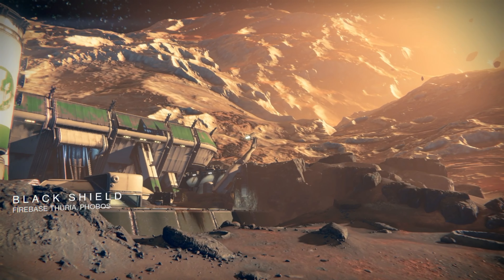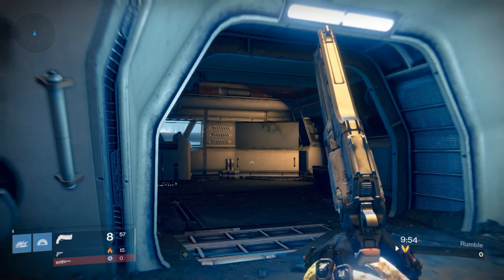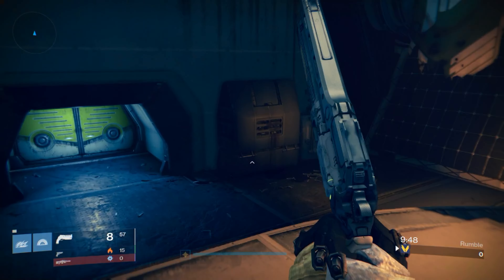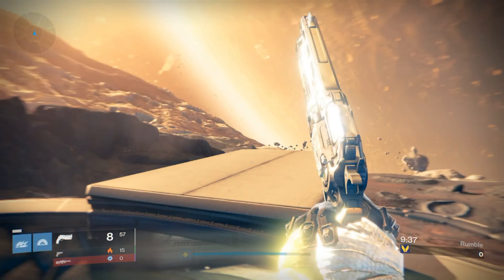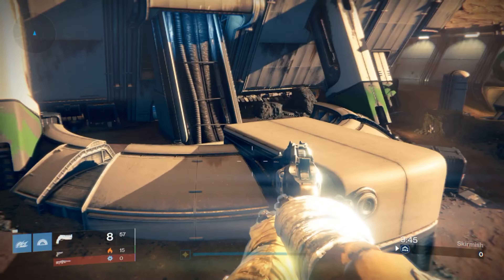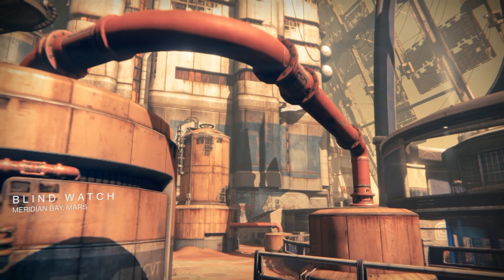Black Shield can be easily remembered as the map with all the doors on it. It had a lot of real estate, but majority of fights either took place at the entrance to the base or right outside B flag. The biggest drawback was players dying to the doors either closing on them or not opening fast enough. The community asked Bungie to remove the doors, but they never did. Black Shield finds itself in the B tier category.